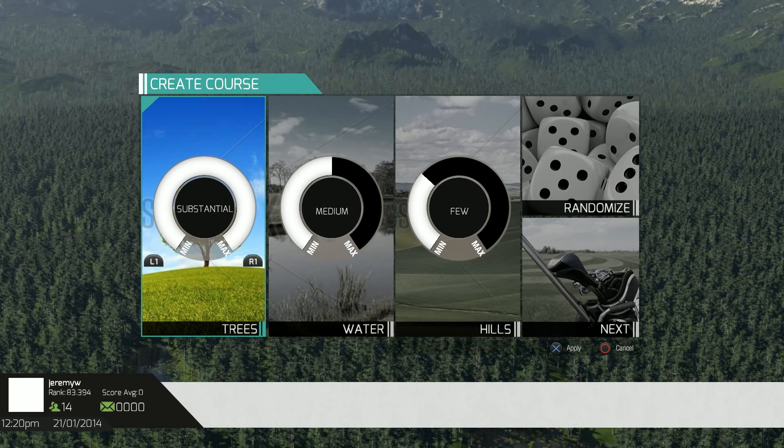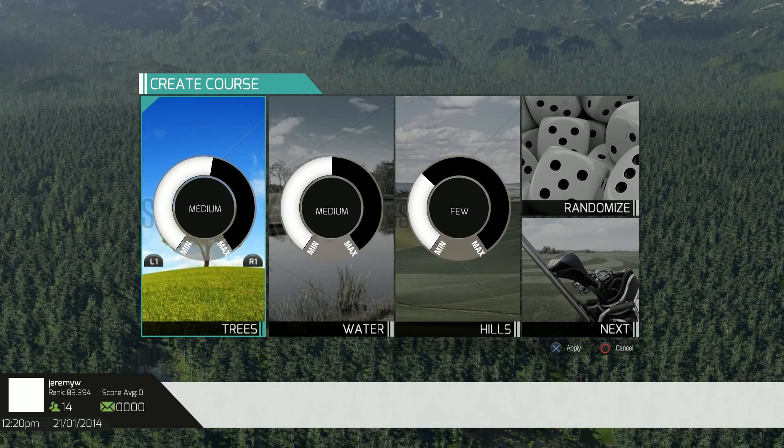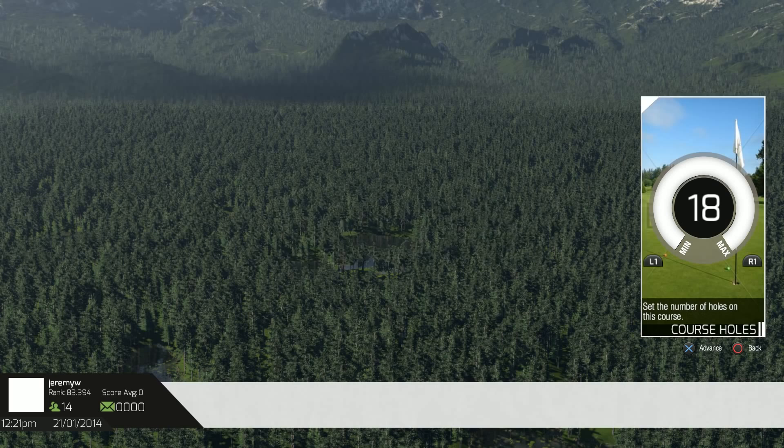Now we have a few high-level options that you can tweak for starters. You can see here — the terrain is going to auto-generate as we tweak the number of trees that we want. Watch it go. Let's put the trees back up — I kind of like it cozy on my course. Okay, we'll move on.